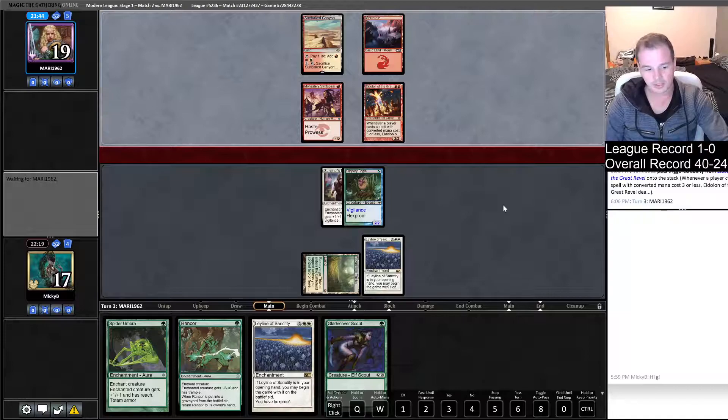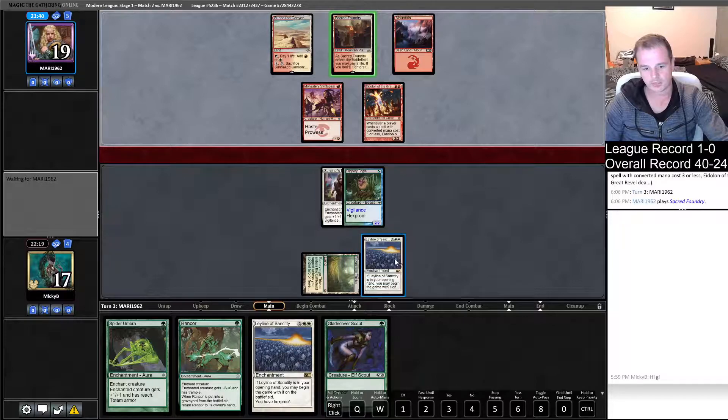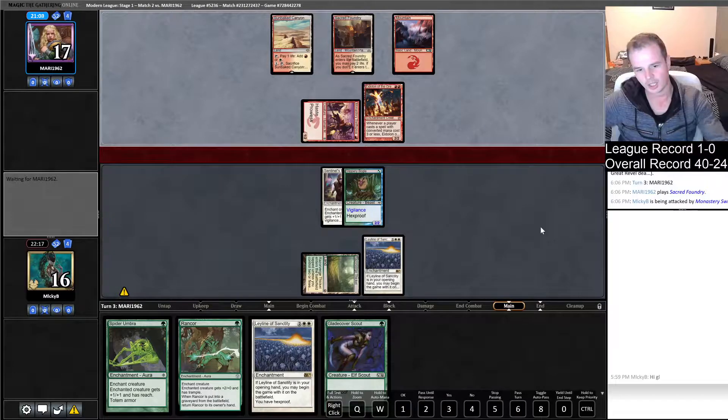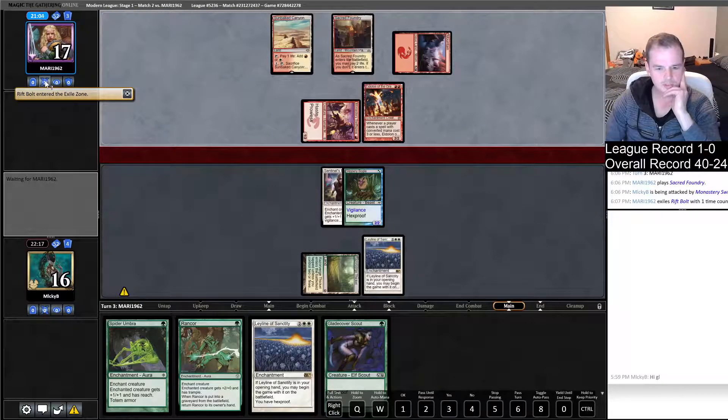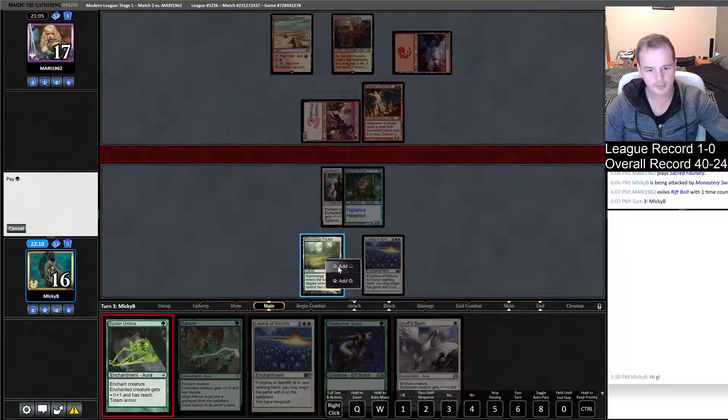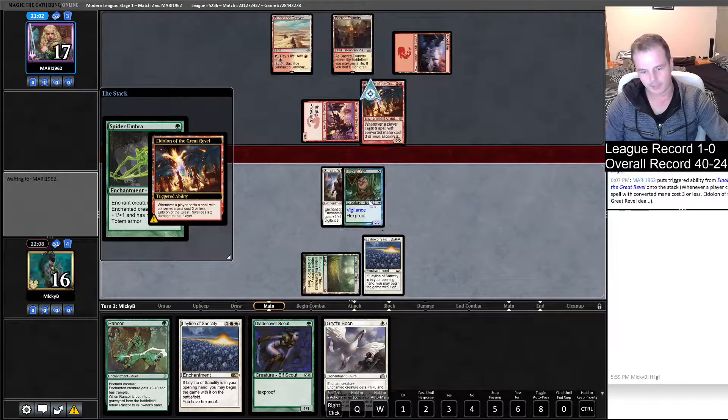If we had kept the land, we could have played Spider Umbra and then attacked. Because we've got Leyline, we can be way more liberal with our life total on the Eidolon. They're not attacking with Eidolon, showing absolutely no strength right now. Shocking — that maybe means cycle and then try to do something. Wouldn't you cycle first and then shock? Unless they've got Wear/Tear to destroy the Leyline and then look to throw damage at our face. Rift Bolt suspended.